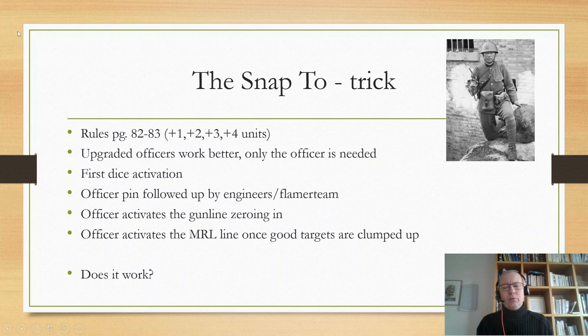What it's really beneficial for is if you get that first dice and you know the enemy is right there for the taking — you can make a first strike with a lot of units at the same time. That is what snap-to is designed to do.